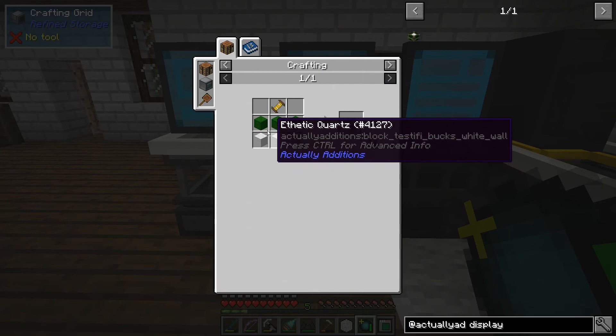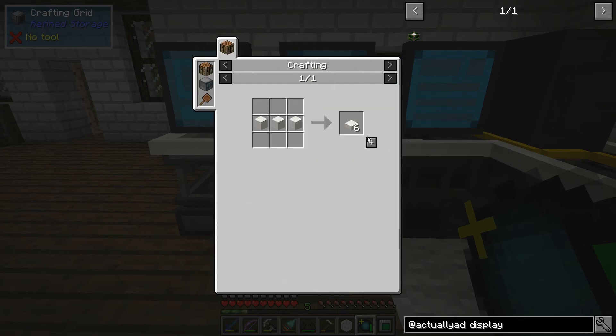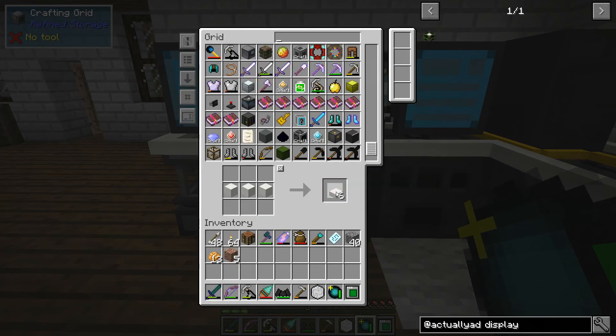Sometimes math can be a bit elusive. 30 slabs, okay cool. Chisel quartz box — hooray!